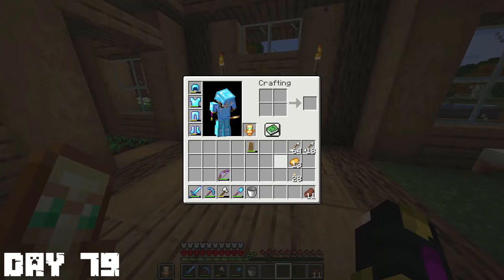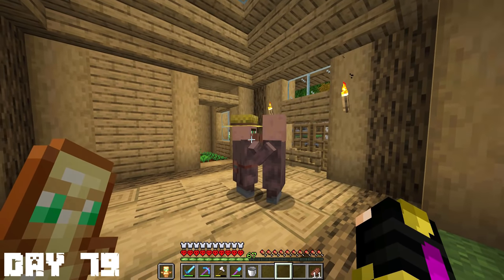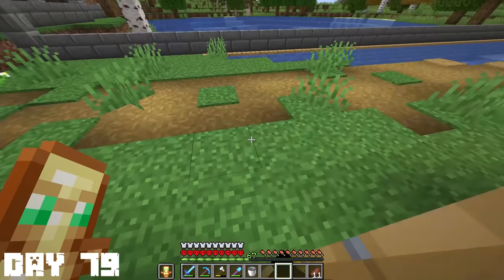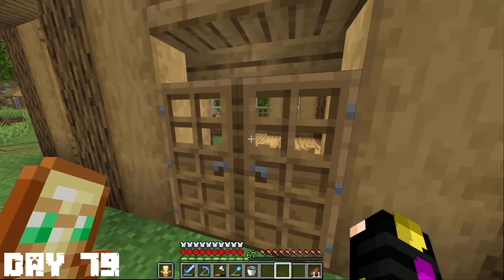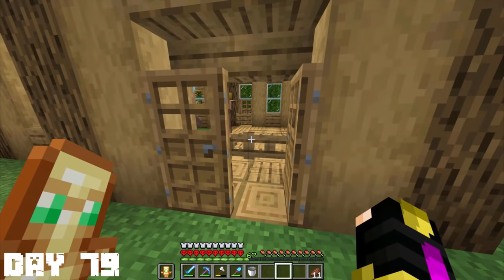I got our second villager in pretty soon and I just started throwing food on the ground for them hoping that they would breed. I'm not really sure how this works, but I kind of just did what the wiki told me to do. I checked back on them the next day and it looks like they were doing something in there, so I'll just leave them to that.